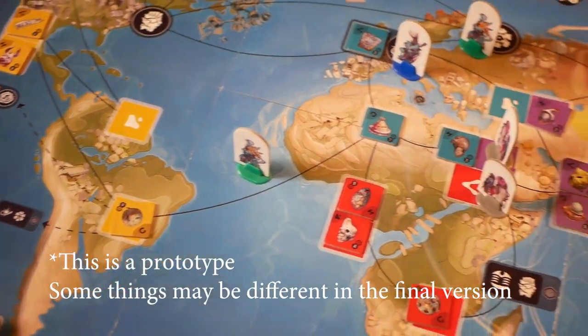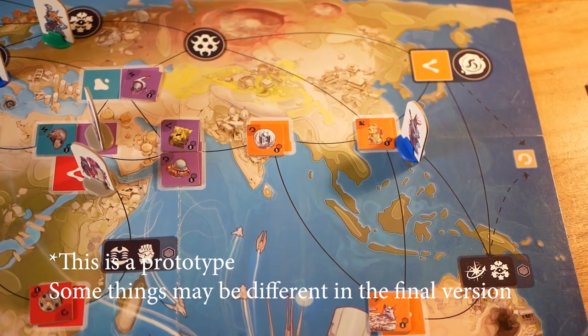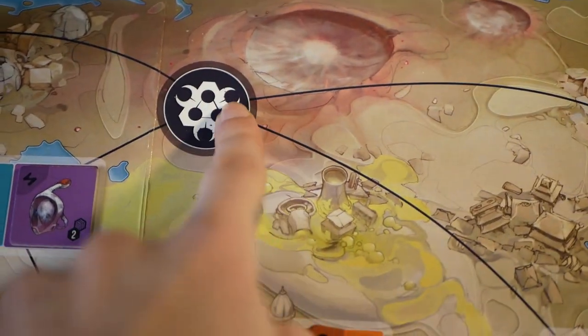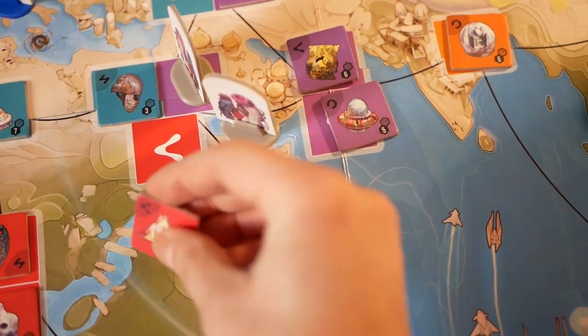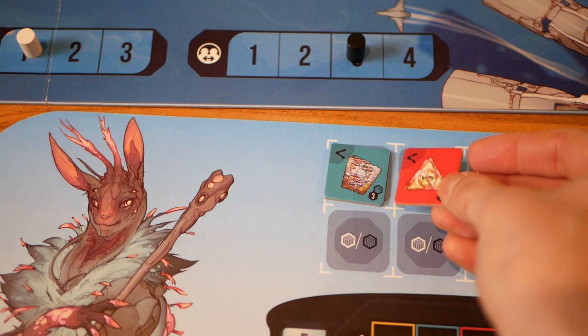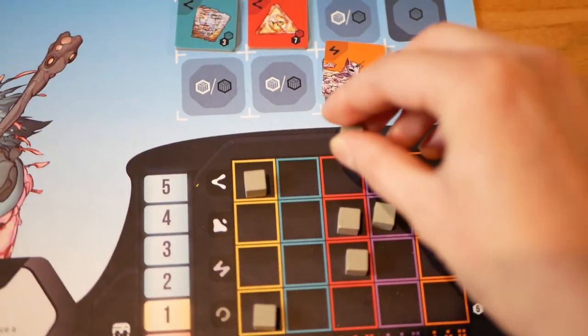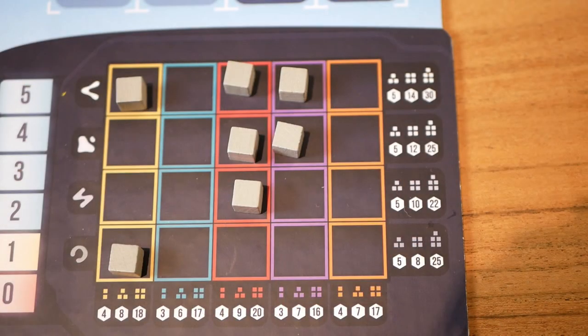The main board is a map of Earth with different regions, and in those regions there are locations with dig sites for excavating artifacts indicated with different colors, as well as markets and black market depots. When excavating artifacts, players can add them to their gallery and get a crew member to guard a sample of it. Getting samples of various sets gives large payouts at the end of the game, as your player board shows.